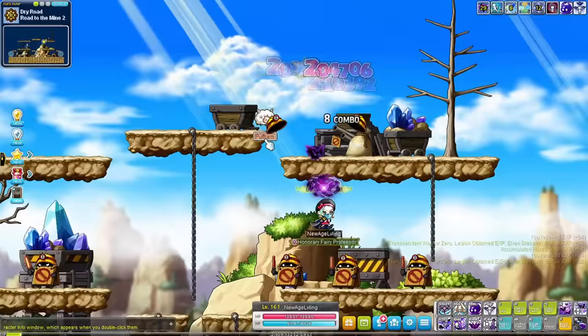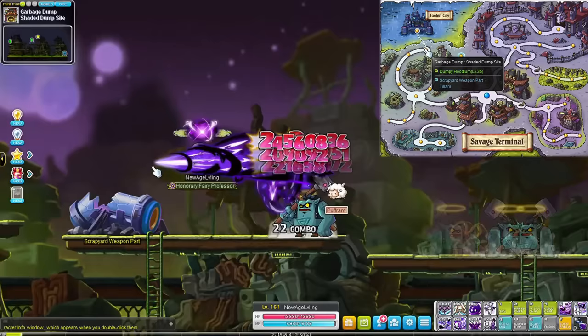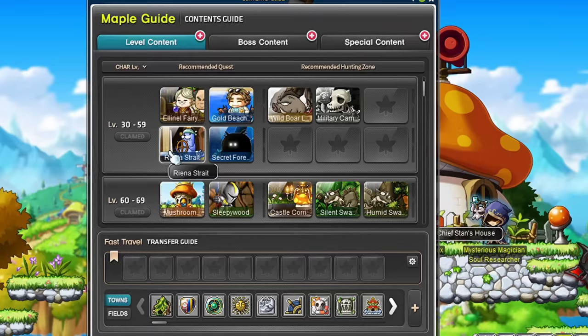After reaching level 20 you can travel to either the Road to the Mine 2 in Edelstein — these monsters are level 31 — or Shaded Dumpsite in Savage Terminal. If you are really strong you can basically go here starting from level 10. The reason why you want to go here as soon as possible is because runes spawn on maps with monsters level 30 and above. Runes give double EXP for a few minutes, so we want to use those to grind faster.